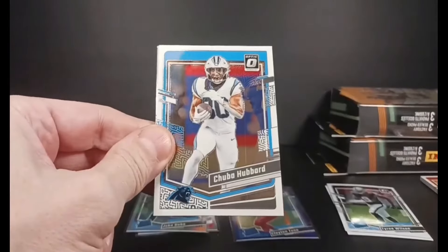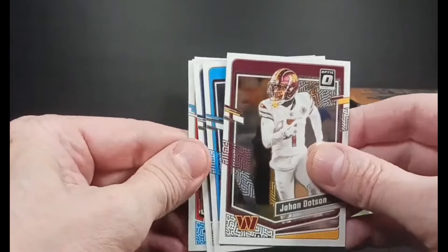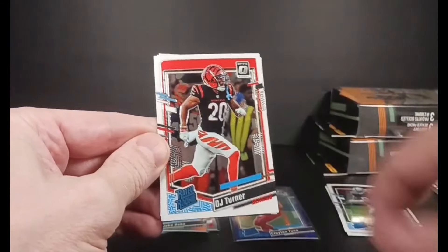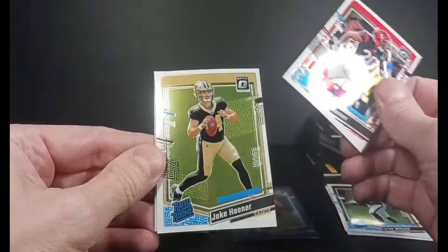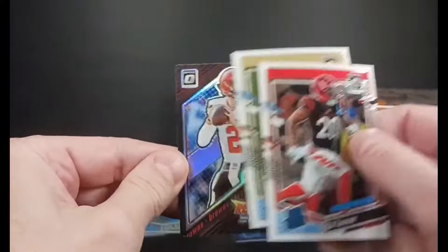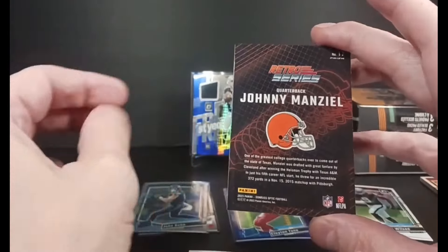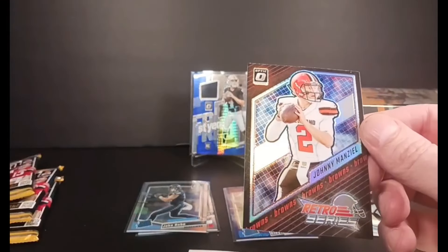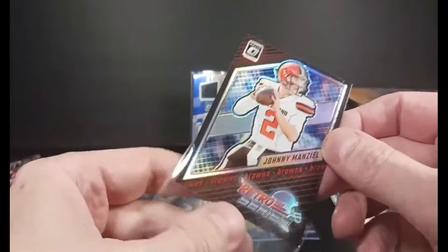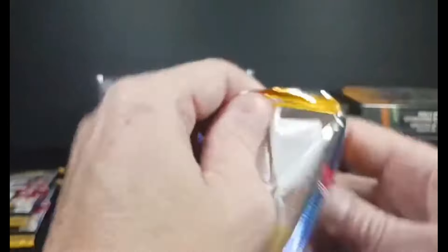Third pack in. Got Chuba Hubbard, John Dotson, a couple of base cards. Tony Romo, D.J. Turner — my first rated rookie in this pack — with Jay Kainer. And what else are we hiding in here? Got a Taysom Hill and a retro series Johnny Manziel. I remember Johnny Manziel — wasted career, wasted opportunity, or maybe he never really was meant to be. It's the first Johnny Manziel card I've ever pulled. I'm sure there's a Browns fan out there that'll appreciate that.